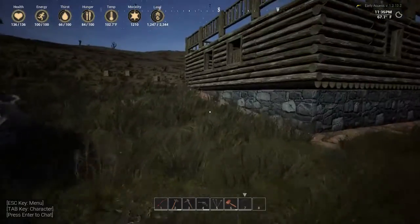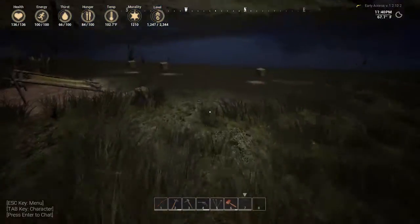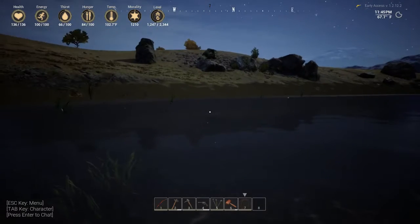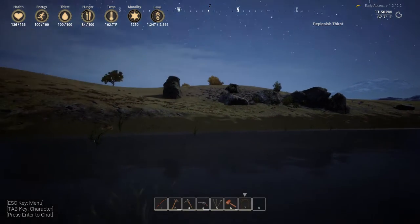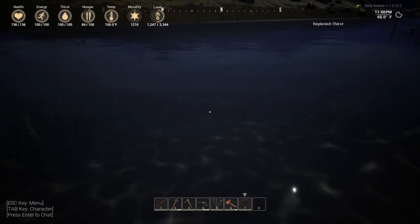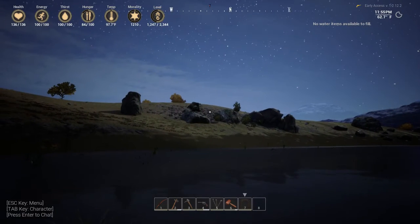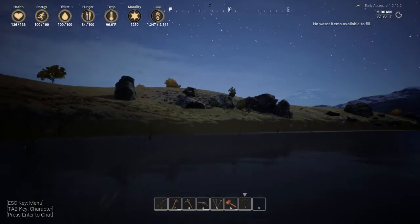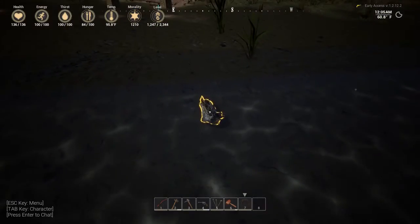How are we doing on food and thirst? We're thirsty. I think I might have figured out how to do a canteen — if I come down to the water, look up, and hit E it says 'replenish.' No water items available to fill. So I guess that might be how to fill up a canteen.